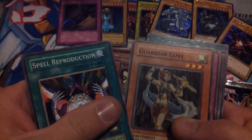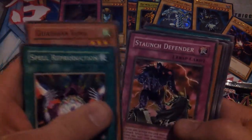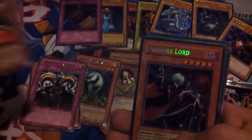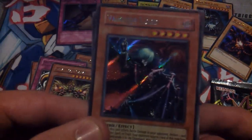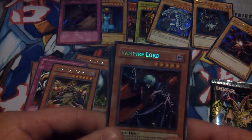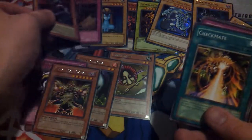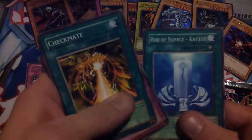Spell Reproduction — is that really a hollow? Guardian Elma, Starch Depender, Thousand Needles, Maju Garzett — and oh my god! This is an amazing one: Vampire Lord Secret Rare out of Pharaoh — I believe Dark Crisis. Wow. That is awesome. Checkmate, Frozen Soul, and Rod of Silence Chaos. Alright!